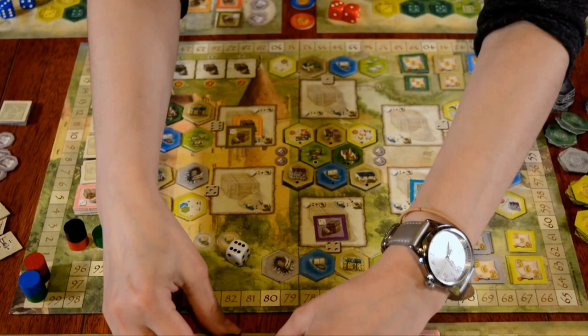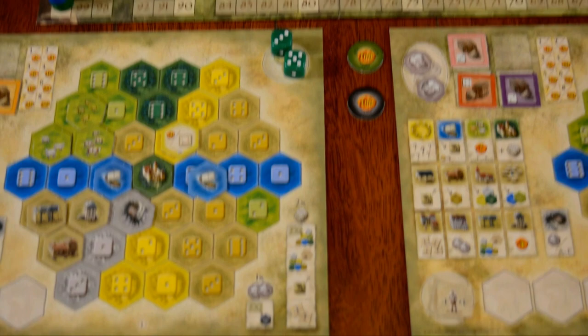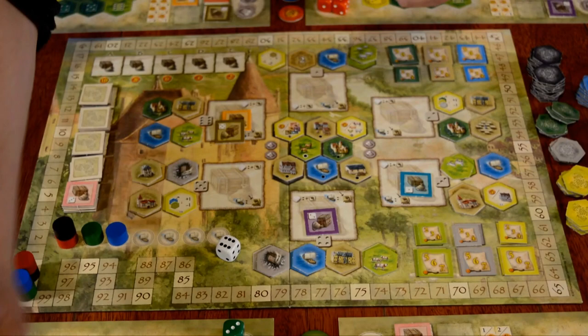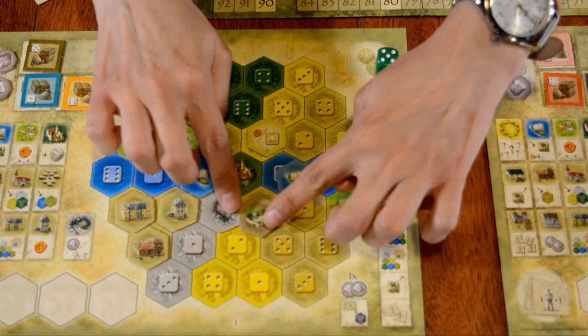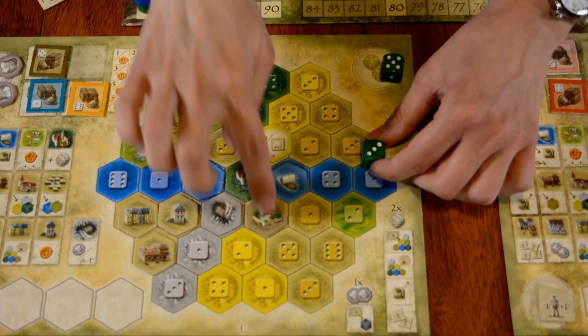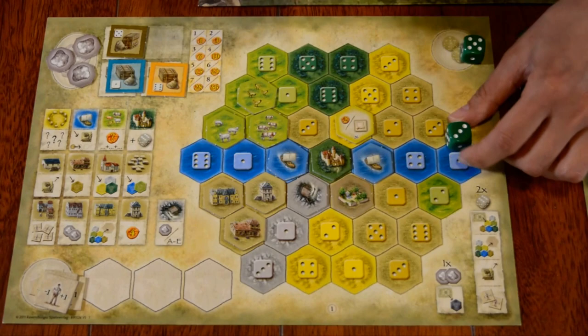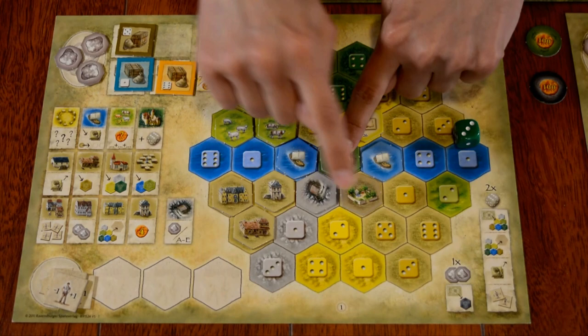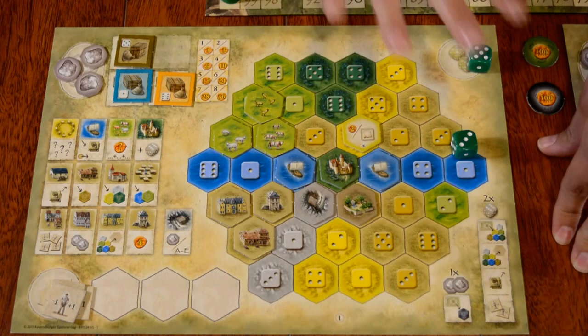Every person decides based on their dice values. There are four things you can generally do. One is you can pick up a good or a tile from the general market and place it into your storage area. You can also, if you have the corresponding die value, take a stored good and place it into one of your regions. The placement rule is that you need a die value matching the pip value listed there, modified based on the number of workers you have — up or down one per worker. When you build, it has to sprawl outward, meaning you can only place tiles adjacent to another tile already in position; you can't randomly jump to different spots. It has to grow out from a starting point.